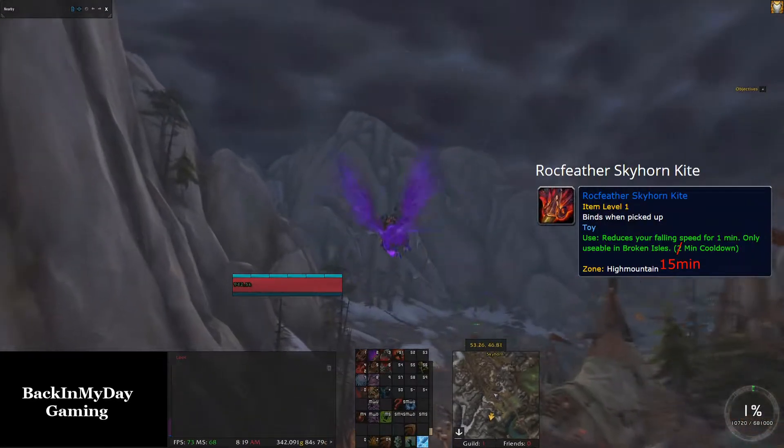The creation of this toy requires four items that are found in Highmountain, so we're going to start in Skyhorn and get them all in one run. As we approach the cave, we're going to make sure we head right and go up the mountain instead of down into the cave.